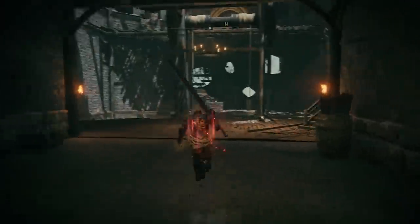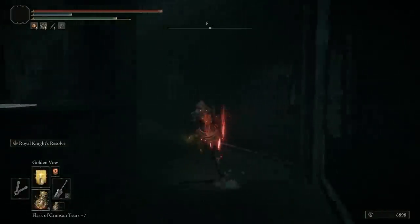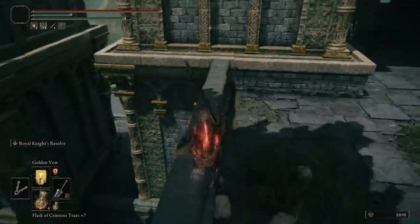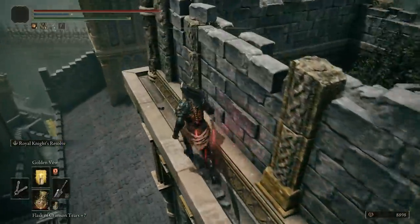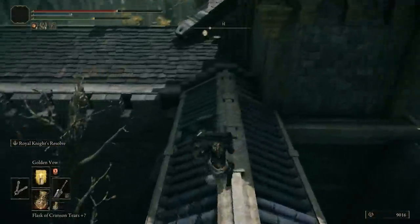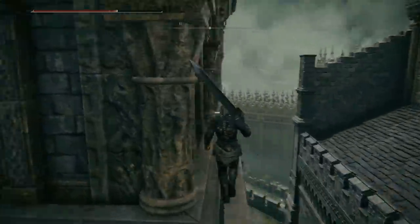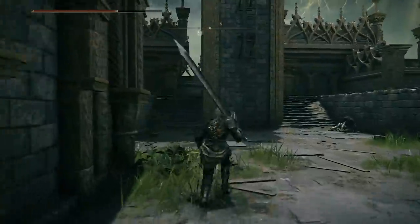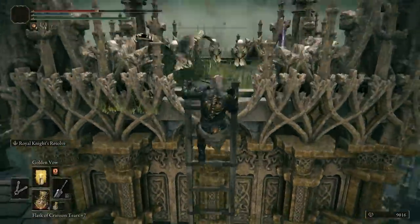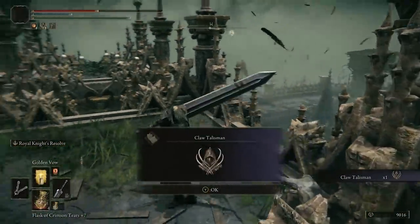To get the claw talisman, head over to the rampart tower grace at Stormveil Castle and take the stairs to reach the upper balcony past the elevator. Use the pile of bags to jump over the wall and make your way along the rooftop rails. Drop down past the enemy bird — try to kill it — and head northwest to the next rooftop until you see a collapsed pillar. Make your way up to a tower with a hang ladder, and at the top you'll find the talisman.